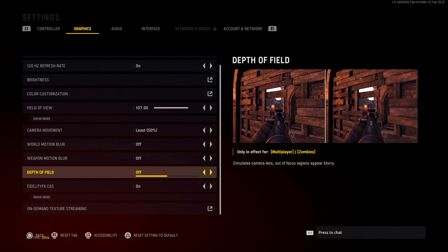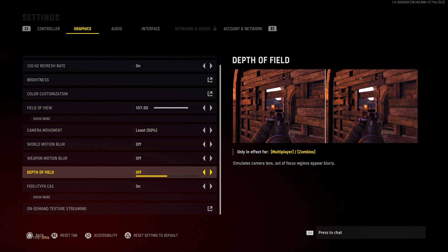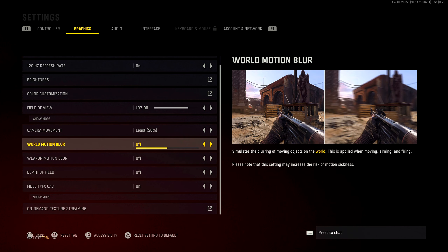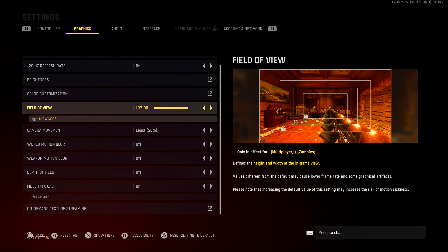Next is depth of field — turn this off so you don't have that blurry sensation. Depth of field is one of the two settings that will keep turning off, along with FidelityFX CAS — they don't save, so you have to manually do them each time. For weapon motion blur, turn it off. World motion blur, turn it off. All motion blur, turn it off. Then camera movement, go to least which is 50 percent.